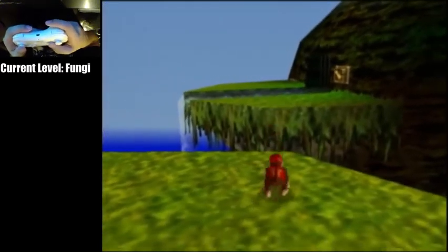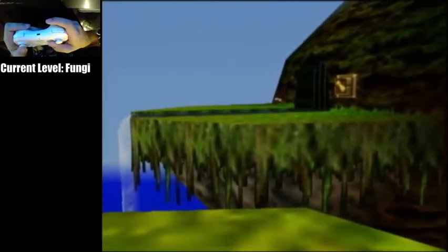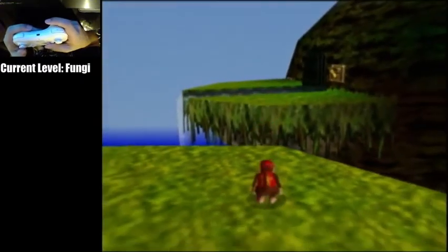Otherwise, for Virtual Console, you want to aim towards the horizontal ledge that's closest to you. Otherwise, you're just not going to make it.